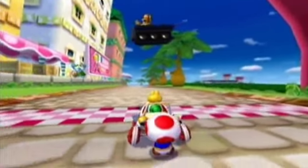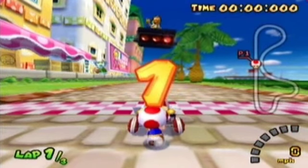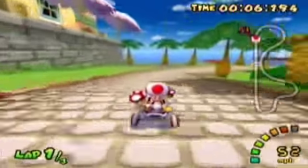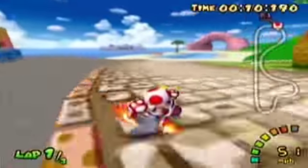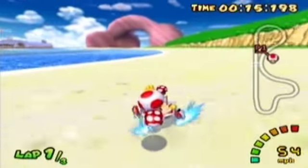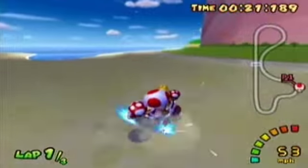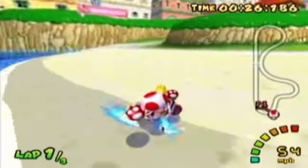Now that we're in Peach Beach, one of those opening courses, which is obviously set in Isle Delfino. You can see that is the startup turbo fail — I did do that on purpose just to see what it looks like, because out of all the time we've been playing Mario Kart Double Dash, I don't think I've ever done the whole turbo fail. So I decided to do that on purpose early on, just to show I'm not that stupid when it comes to the main turbo.